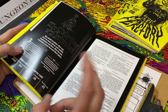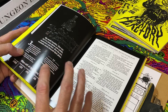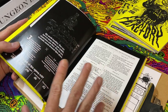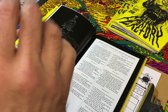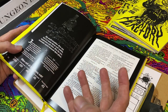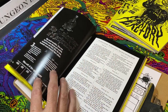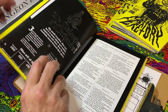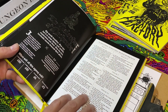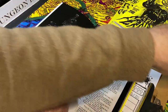We're going to go over the calendar system. In MorkBorg, the world is absolutely going to end - it's not a question of if, but when. Every day you roll a die, and if it's a one, you roll on the miseries chart. Once seven miseries have occurred, the world ends and you start a new campaign with new characters.